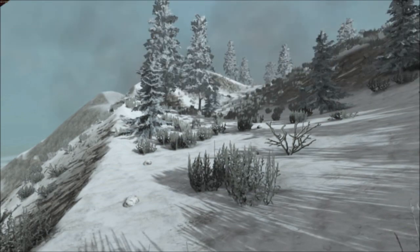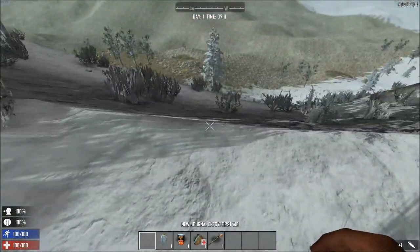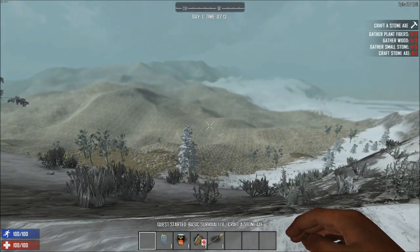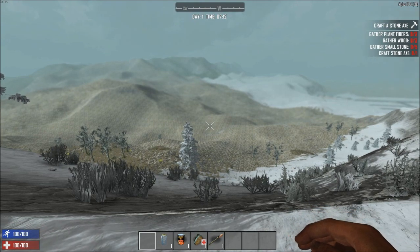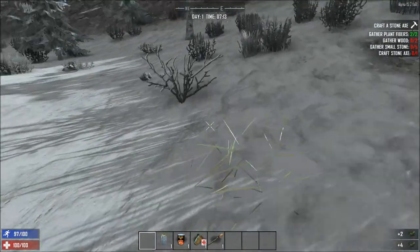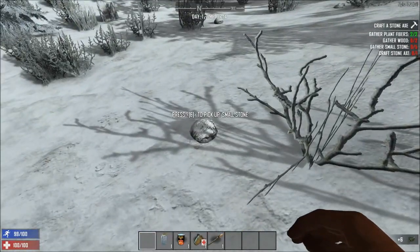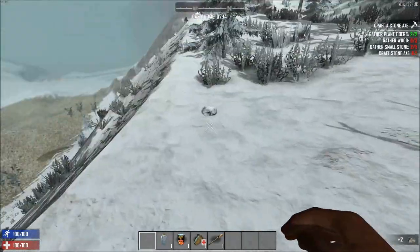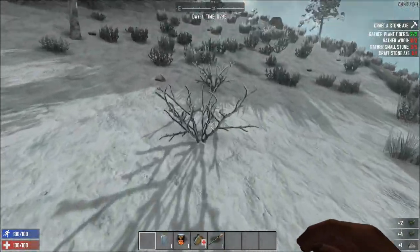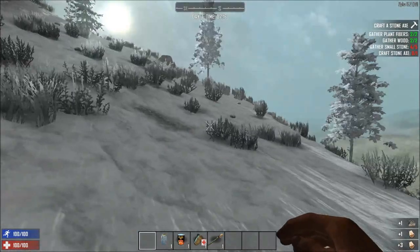We've spawned in and we are in a winter biome — this is not going to be good. We're going to take a quick look around. It looks like it's either going to be desert or a plains biome down there; I have no idea what's up the hill. The first thing you're going to want to do is punch grass and use E to pick up objects off the ground. We need to pick up stones, punch more grass, and if you have these little twig bushes, punch those — they will give you three wood each.